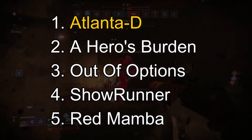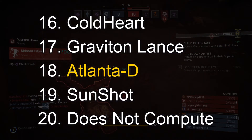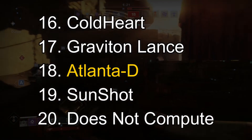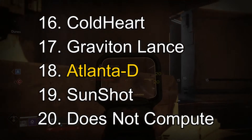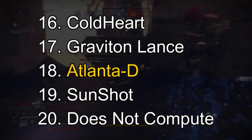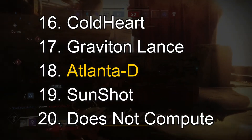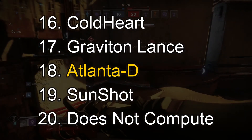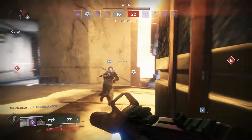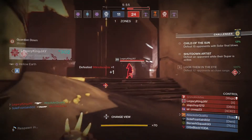Against all of Destiny 2, the Atlanta-D takes the 18th spot — breaking into the top 20. We have a lot of strong runners-up like the Mida and Uriel's Gift, and SMGs have a difficult time competing with long-range weapons. But this is a very good short-range gun and it definitely deserves the top-20 spot. Thanks for watching — if you enjoyed it, hit like and subscribe. I'll see you later.